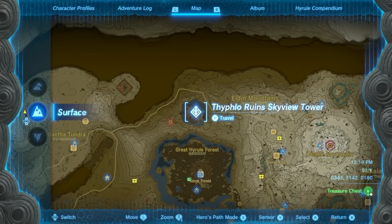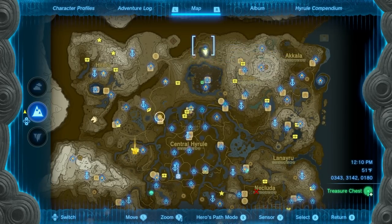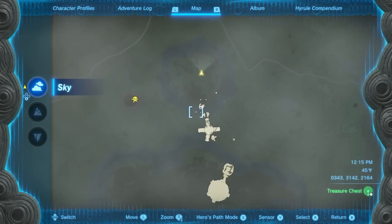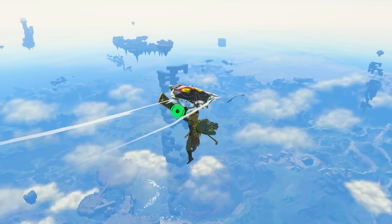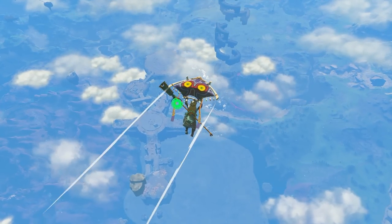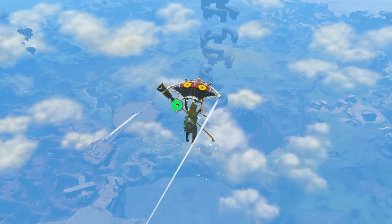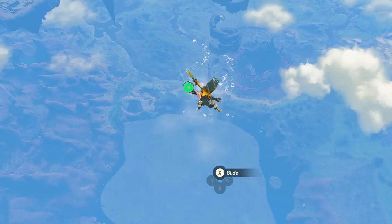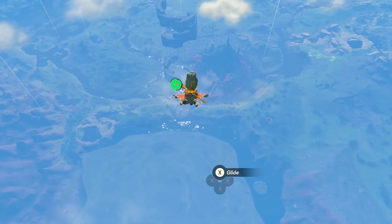The next place you want to go is the Typhlo Ruins Skyview Tower, which is all the way at the northernmost part of your map. Once you're here, lift off and open up your map. We're going to be heading in this direction, and the island is kind of obvious — there's an entire section with circles, and then the lake or pond below. Be careful with your stamina depending on how much you have. With two pieces of the gear, you should be able to skydive a little bit better as you approach this island.